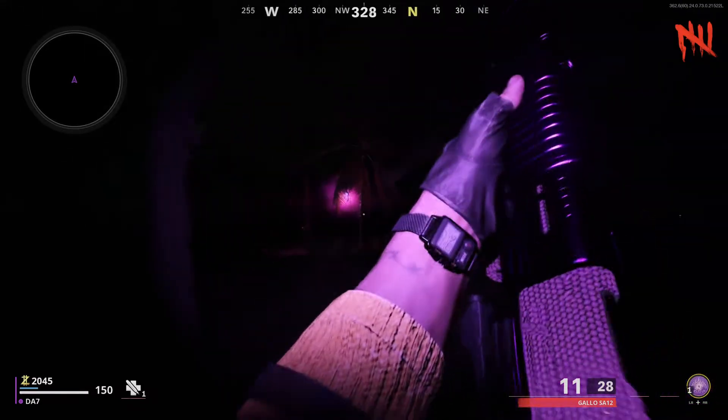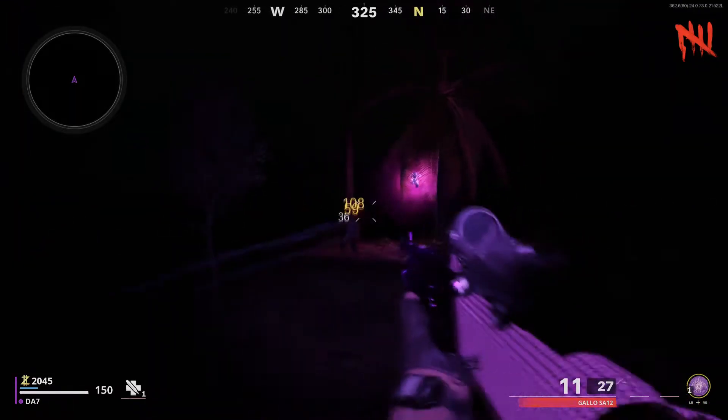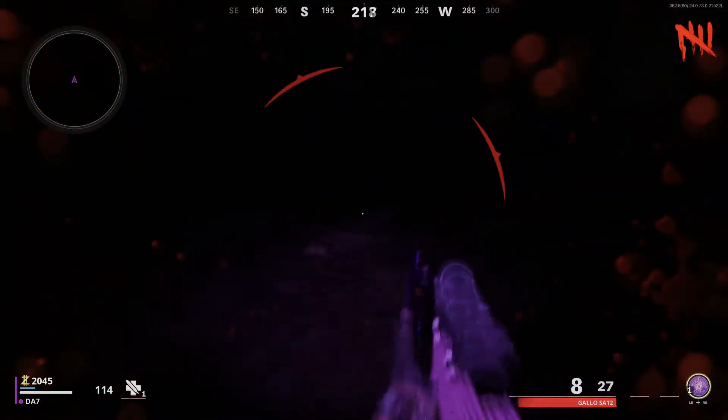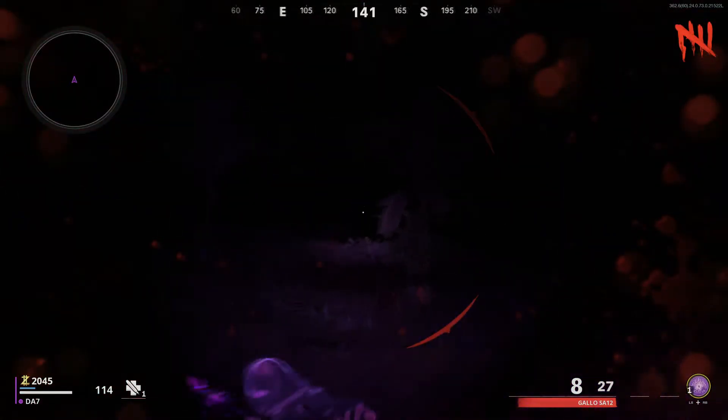Then you'll be teleported to a different part of the map — a dark area. You want to look for three orbs around the map. There's one here. You can listen for audio cues when they're spawning.